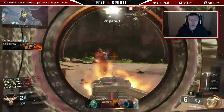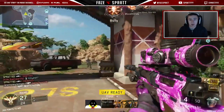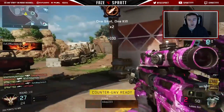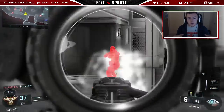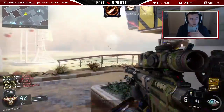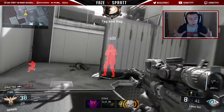Whether you're wall running, boosting through the air, or just running on the ground, you want to be able to snap the middle of your screen onto the enemy so that by the time you scope in you can shoot as quickly as possible. Also, when running around quickscoping, you can wall run, slide, jump in the air — but when just running around on the floor, you want to make sure you're standing still when you quickscope.